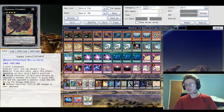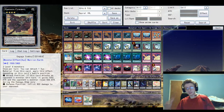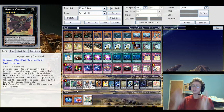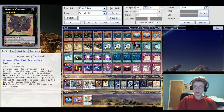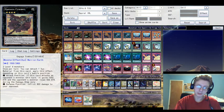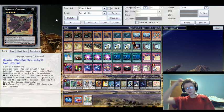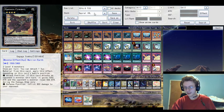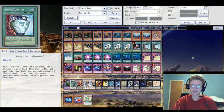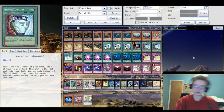Hey guys, welcome back to another Yu-Gi-Oh video. Today I'm going to be talking about my new build for Spirals, and this deck is crazy. The combos I am able to pull off in this deck now are insane. So far I've only played it in real life. I haven't played it online, so my bad shuffling might account for why this is good, but I try and shuffle really well.